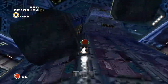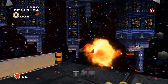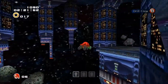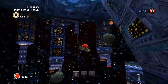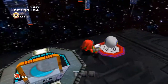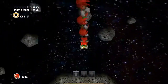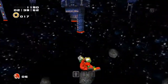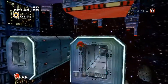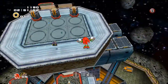Meteor Herd and, to a lesser extent, Pumpkin Hill are both very large, expansive levels that are fun to explore. You're not going to see the whole level the first time you play — unless you spend ten minutes on it. There are still parts of this level I've missed, and I've been playing this game since I was five or six. It's a pretty big place; I like to think I've covered every nook and cranny, but I probably haven't.